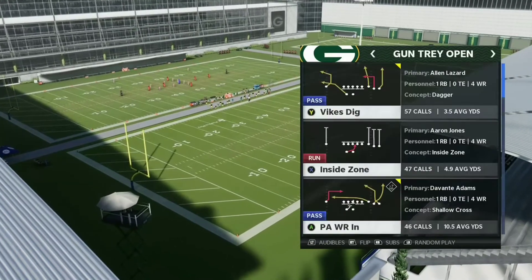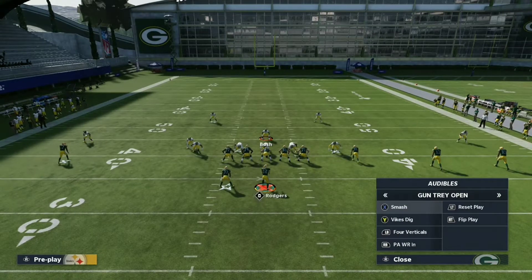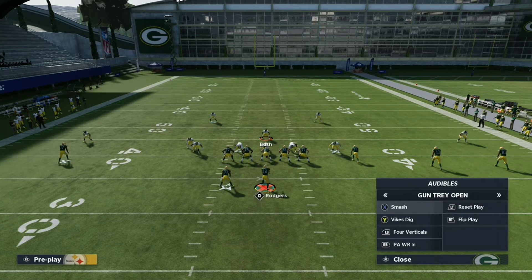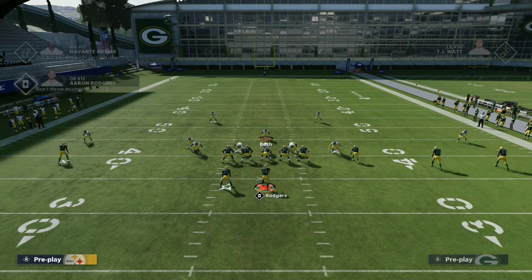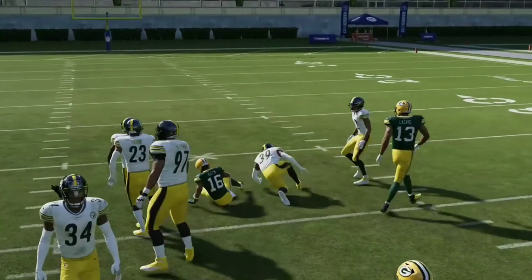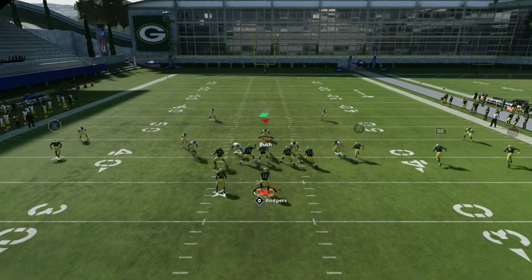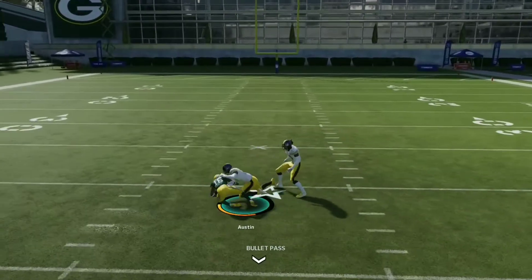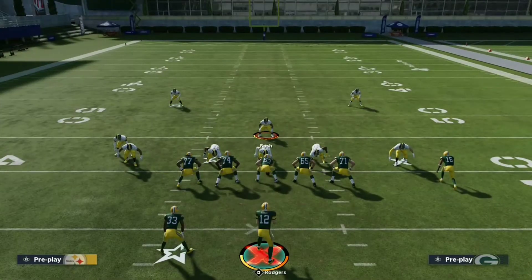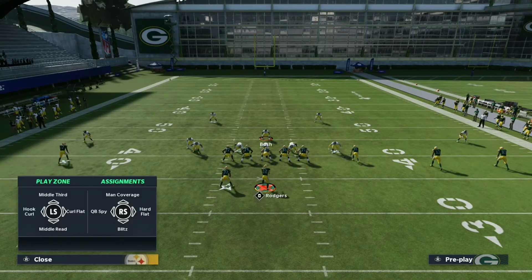The main play formation you want to be in is Tray Open. I'm audibling into the plays I've got — Smash, Vice Dig, and Four Verticals. This right here is Smash. With Smash, the A receiver is going to be right open immediately — Tayvon Hansen or whoever your receiver is in that formation. Most of the time people are going to be using that on the linebacker, but they've got safeties and linebackers.